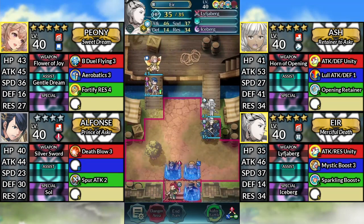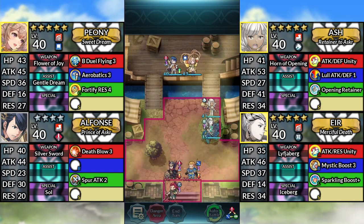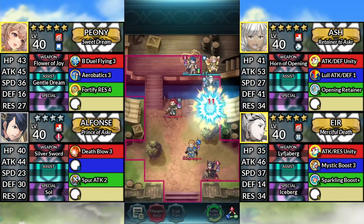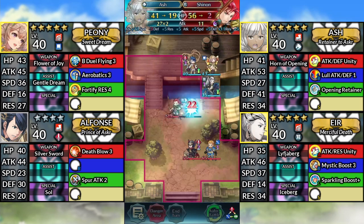So here is the Alphonse clear, and again we'll be making the same movements as the ones in the Ana clear. We just don't have Alphonse make the killing blow onto Gattri during the final turn. Instead, we make Ash take the killing blow onto Gattri.